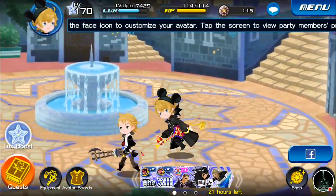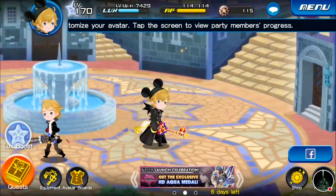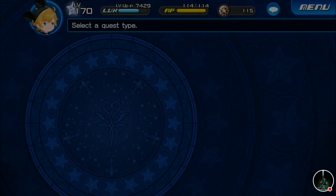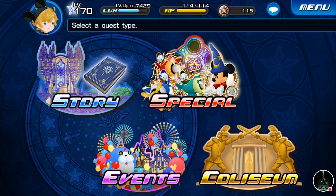The button in the left corner that is bright orange is the quest button. So we tap that and we'll head off to our next quest. There are four categories: Story, Special, Events, and Coliseum.